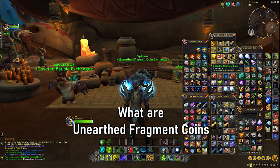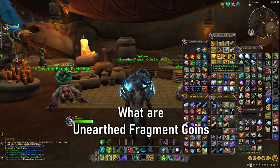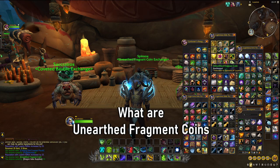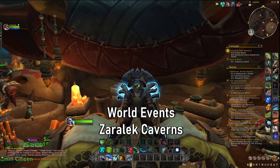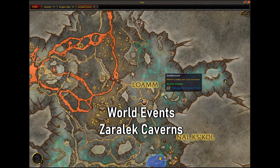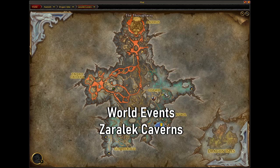Unearthed fragment coins can be obtained by clearing world events. World events are not necessarily world quests — they're a new kind of event added into the Zara Lake Caverns. You'll be able to find them on your minimap as you play through the game.